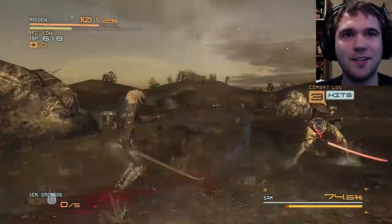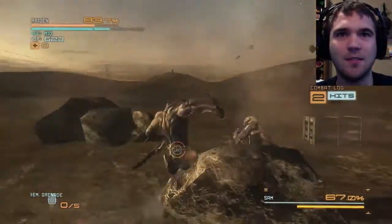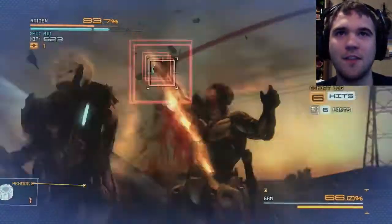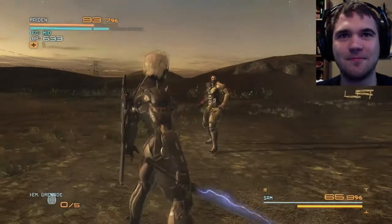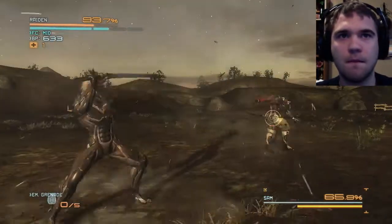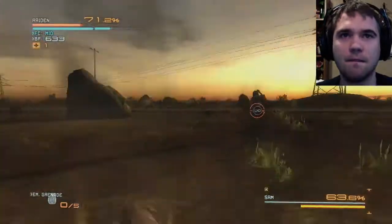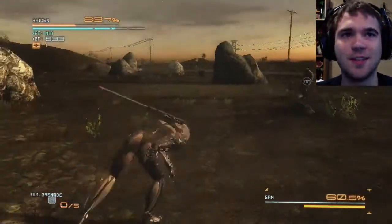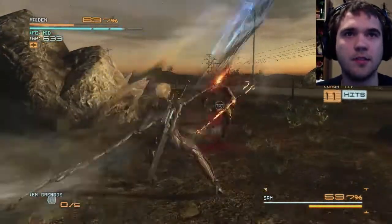Oh, I know your moveset, bro. Ha ha — sit down. Let me get that gel, please. Now I got my nano-gel. Chop off your hands. I'll show you a good time, bro. Whoa — ah, shit. Come on. Oh, that's good enough. Maybe not. It seems like keeping some distance is good for this point, since whenever you get close, he seems to attack — parrying knocks him so far back.